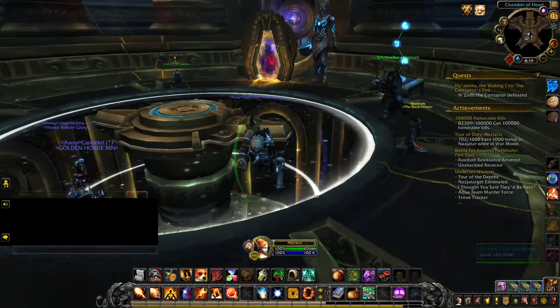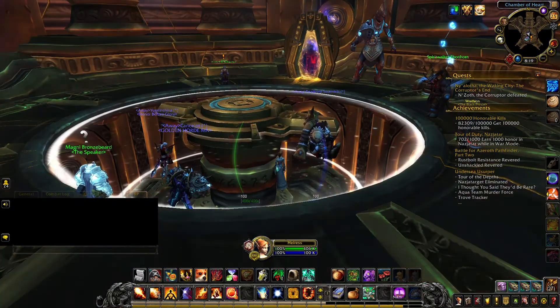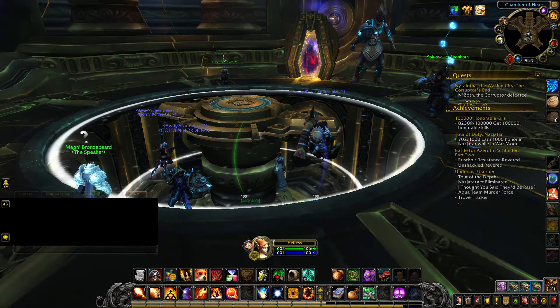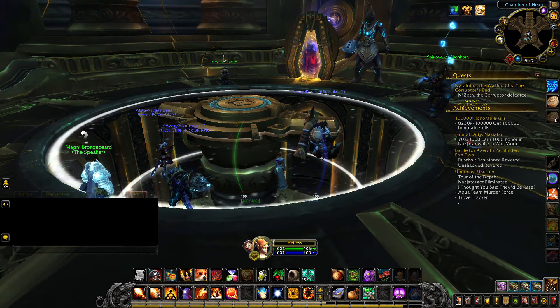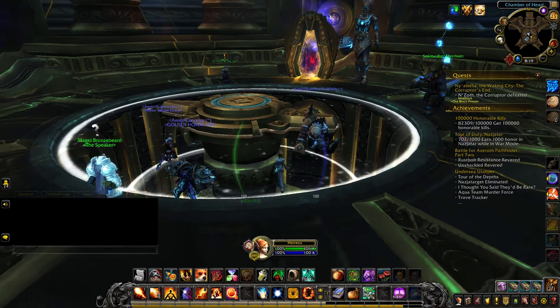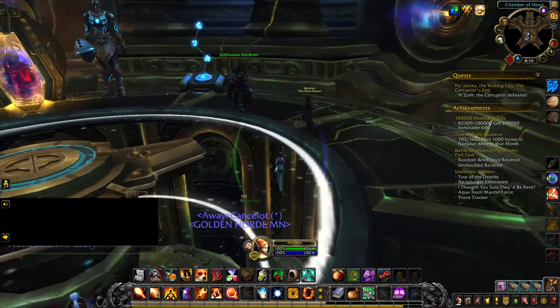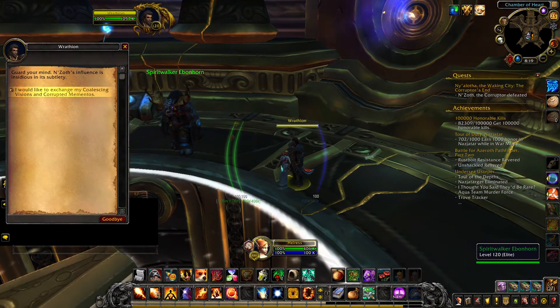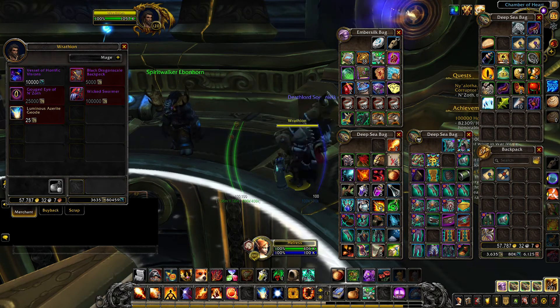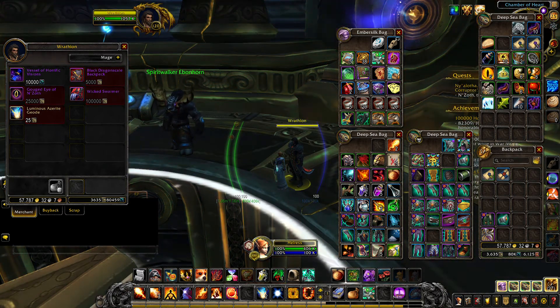I can just hop on whenever and run some for coins. I've been thinking about starting a group just for mementos. The backpack costs 5,000 mementos, and with a full clear I've been getting about a thousand a run. It's not worth your time to run a lower-rank one if you think it'll be easy mementos — it doesn't work.